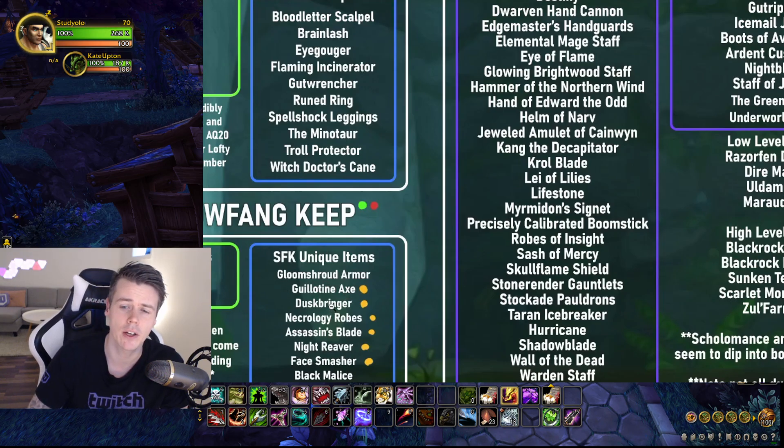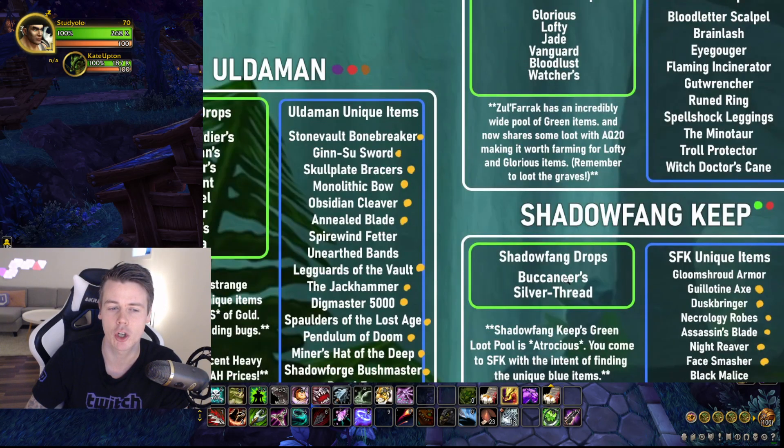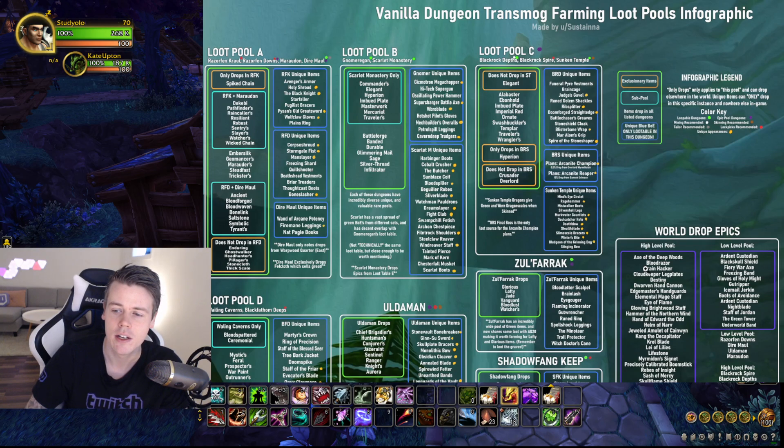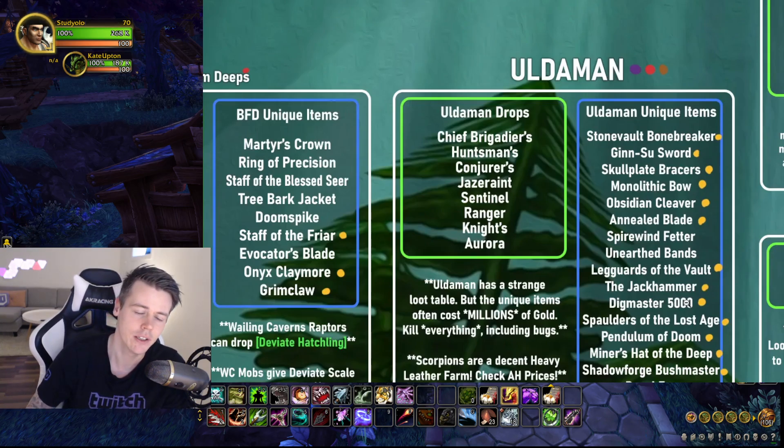Same thing with Shadowfang Keep. I would do Shadowfang Keep and try to get the Shadowfang itself, and while trying to get that, I'm also going to get a bunch of other items like the Buccaneers and the Silver Tread. With the Old Man super items, my main objective is never to specifically get a super drop like the Jackhammer or Digmaster - that's just gravy. Instead, I try to get a Jinsu. If I sell a Jinsu, I try again to get another one, so I'll do 100 runs of Old Man. Even if I get the Jinsu after 20 runs, I'll still finish all 100 for the YouTube series, and along the way I'll get all of these green and blue items too.